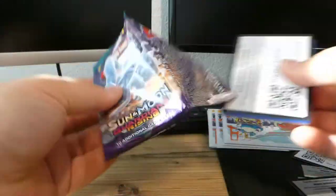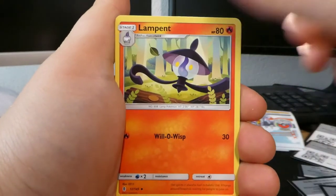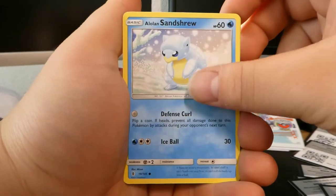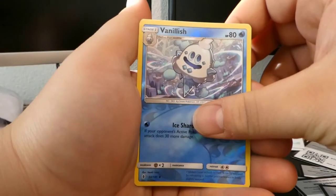Pack seven: we get a Fairy-type energy, a Bewear, a Lampent, Clefable, a Lush Jungle sanctuary which looks pretty amazing, Cottonee, Bellsprout, Gligar, Patrat, a reverse Vanillish, and the final card is a Turtonator regular rare — pretty cool, but the GX card is better. Three out of seven.